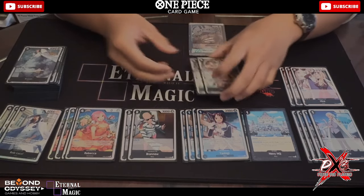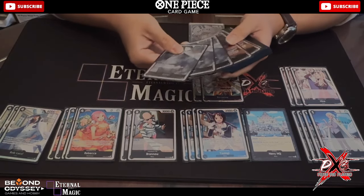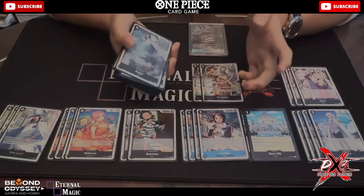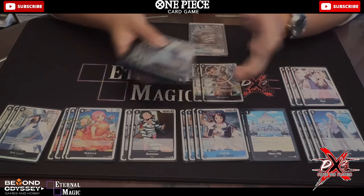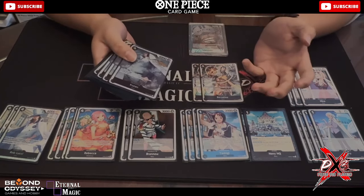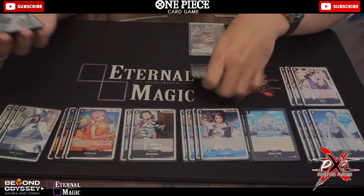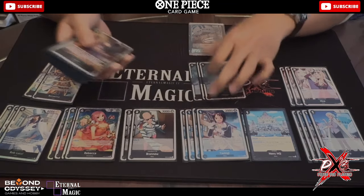Two Bossa — I feel like this card is a bit of a bait. I'll always prefer playing Kuzan rather than Bossa because Kuzan works as a blocker anyway and draws a card, since people swing into it regardless. Bossa is more for the Yamato matchup and a bit for Moria, but I feel Kuzan is still better in general. So I run three Kuzan and two Bossa.